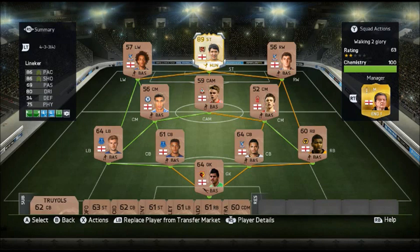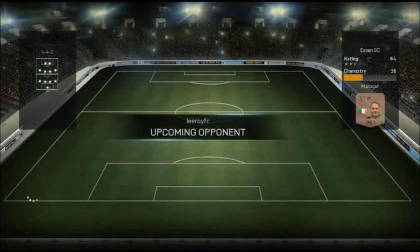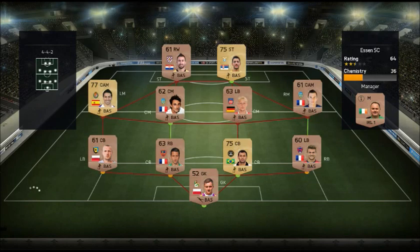This is the starter squad — all non-rare bronze apart from Lineker up front. Let's jump straight into a game and try to upgrade some of these to rare bronzes. For our first game in Division 10, we get matched up against this team. A lot of bronzes in there, not a lot of chemistry. Let's hope we can get some goals with Lineker and improve our team.